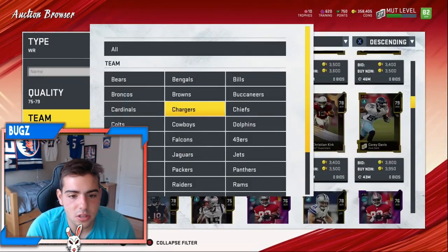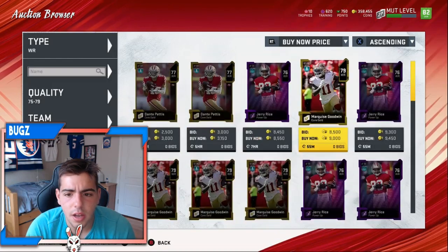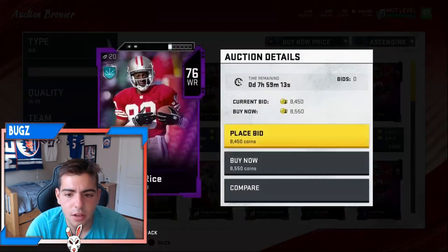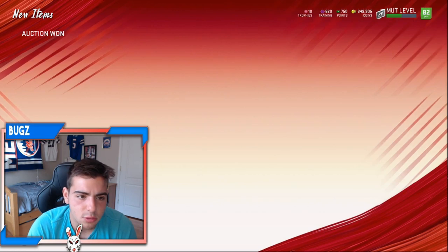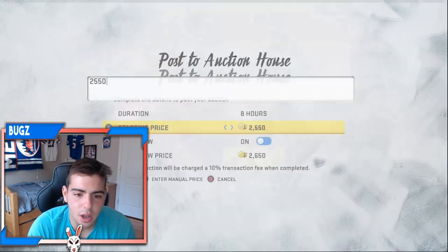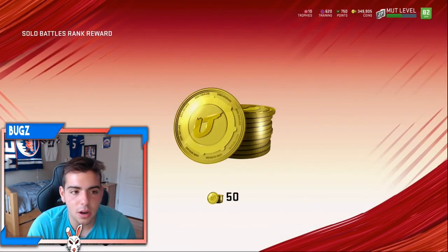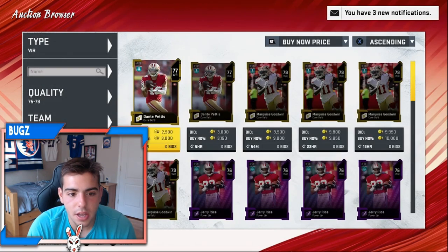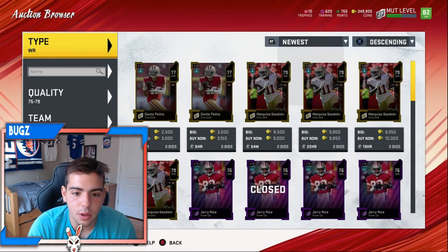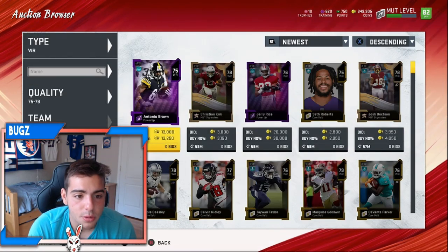That 9K Jerry Rice looks like a snipe — hold up. We got an 8K. What's the cheapest? 3K, 9K, 8K. That seems like a good price, I'm going to buy it. I'm going to try to sell him for 12K — I feel like he'll definitely sell for 12. If we can sell him for 12, that's 2K profit. On the next video I post I'll update you on whether he sold. So far this method is not looking too bad — we're making a decent amount of coins. Look at that, we're the cheapest already, they all sold out. That one just sold, so that is something good to see. So far we just made about 2K.